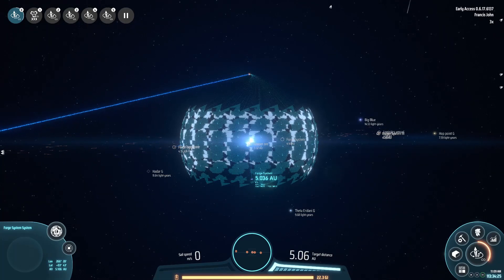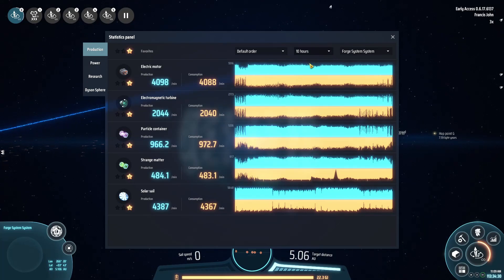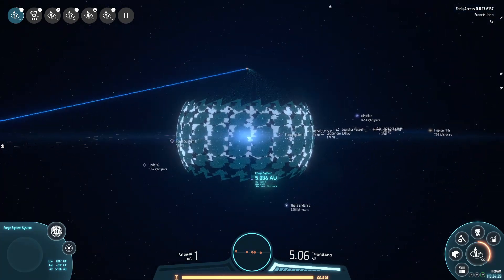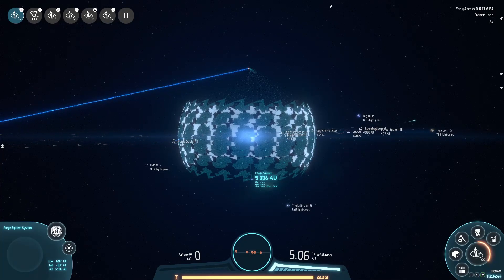We have been pumping solar sails into it for a little while. In the last 10 hours we've averaged 4,367 sails per minute, and it's still not finished. It took us 10 hours at 4,000 sails per minute and we still haven't finished this Dyson Sphere.